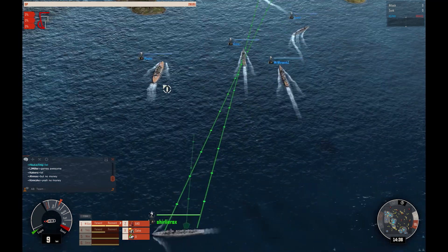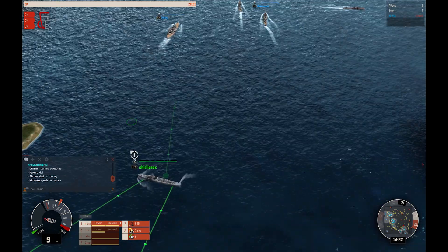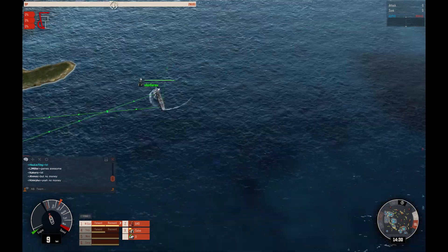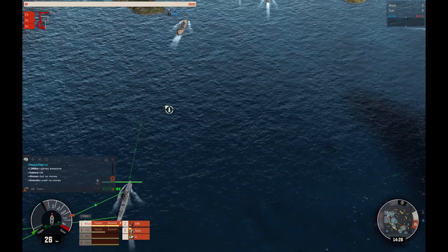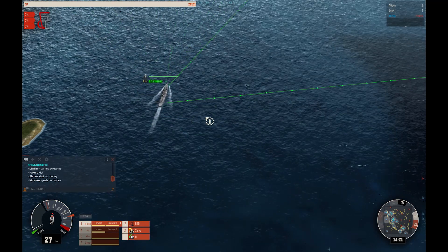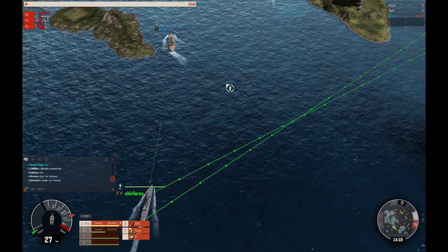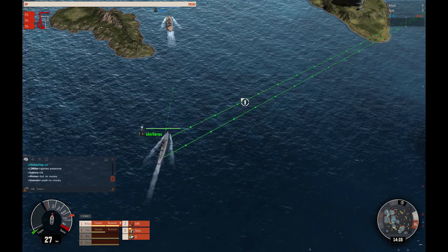If you press E it moves your guns around to the right. I don't have a clue if that's port or starboard - I really should have looked at that before the video. So you can hold down E here to swing to the right, and you can also fine-tune it by holding down Shift and pressing Q and E - so that's moving the gun direction.